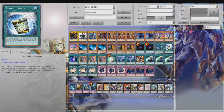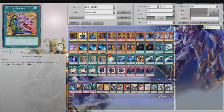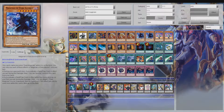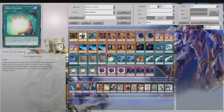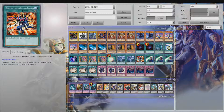One Instant Fusion so we can make rank four plays with Chocolate Magician Girl. One Dark Magic Curtain. Triple Pot of Desires so that when you activate one, hopefully the other two get banished — if they don't, that kind of sucks. One Soul Charge which can summon out pretty much everything in this deck — your D-marks, your Mahad — you can make rank seven plays, make Big Eye, whatever. Double Twin Twisters for getting rid of backrow.